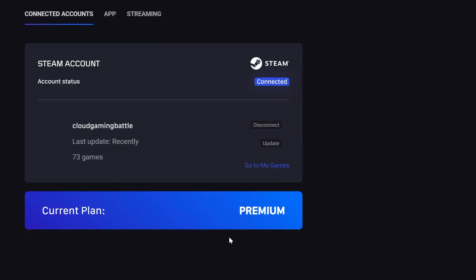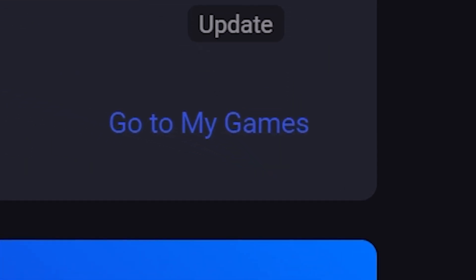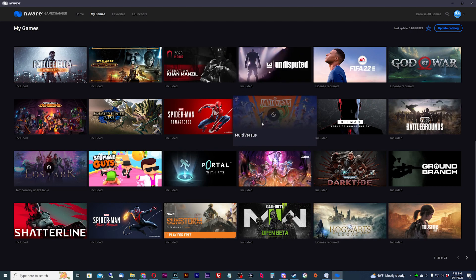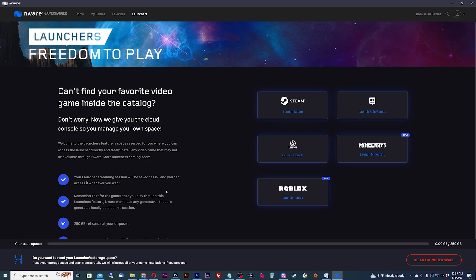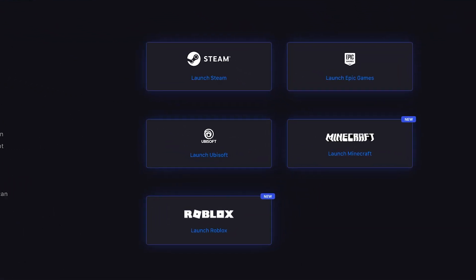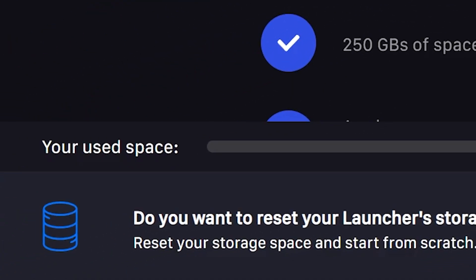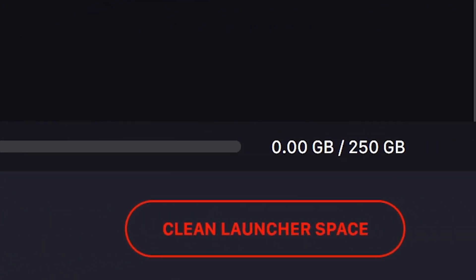You should be able to play any games under the My Games tab. Be aware that you might need to download the game before you play it as EnWare might not have it in their library. The other way to play your games is to use their game launchers for Steam, Ubisoft Connect, Epic Games, or even Minecraft and Roblox directly. For these launchers, remember that you'll have to have a premium membership so you can utilize the account storage to download the games in your library.